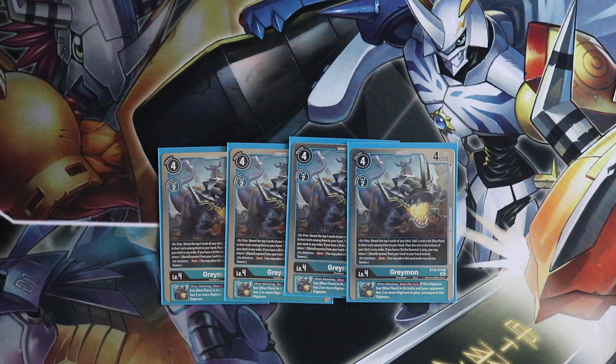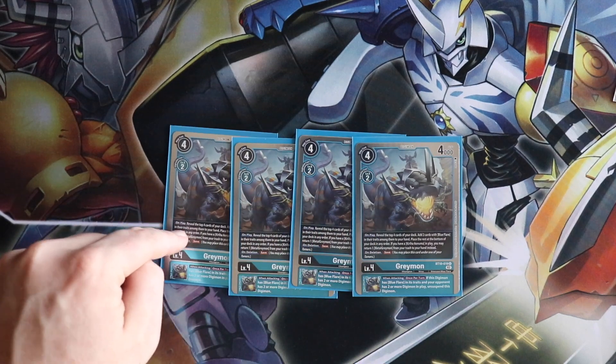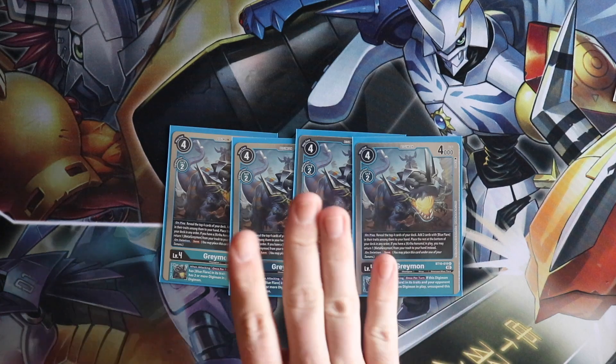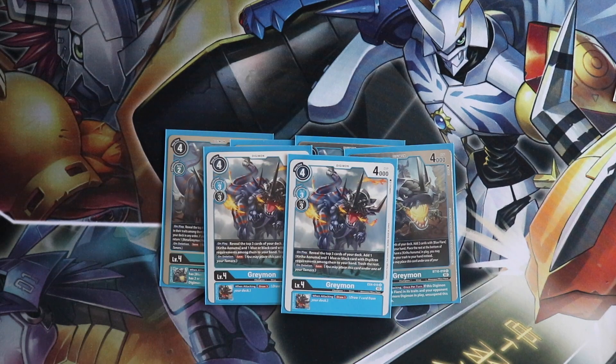The other thing to note — and the person who I played Blue Flare against at the tournament didn't know this — remember, you have two on-plays for this. You can either look at the top four cards of your deck, or you can get a Metal Greymon back from your trash if you've got Kiriha in play. It's not just the Male Bergemon that does that; this does it too. For the new Greymon, we're running two copies of the one from EX4. It's not as good, I'll be honest, but it's still pretty decent.